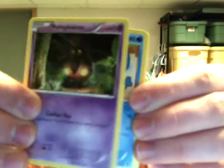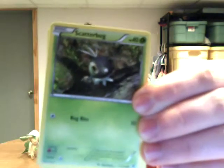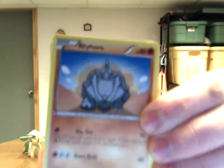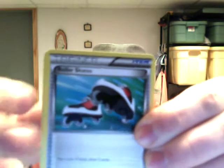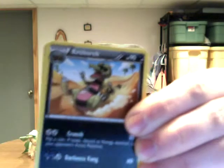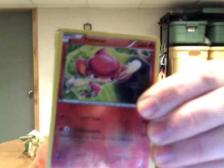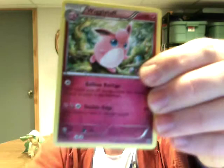Starting it off with a Pumpkaboo, Pampor, Scatterbug, Water Energy, Rhyhorn, Red Card, Roller Skates, Crocorock. The reverse holo is a Panseer, and the rare is Wiggly Tough. I have a whole bunch of Wiggly Tough. Oh well, whatever. That's what was in there.